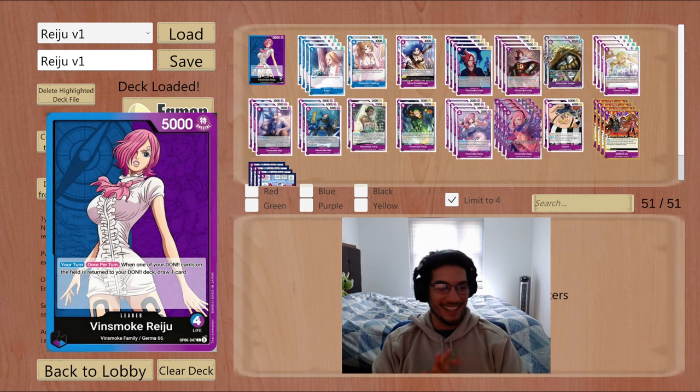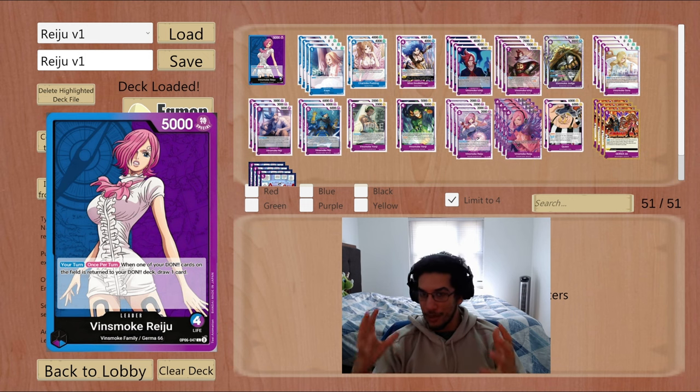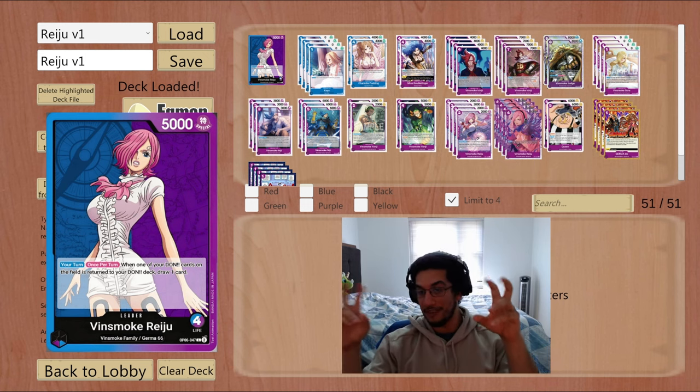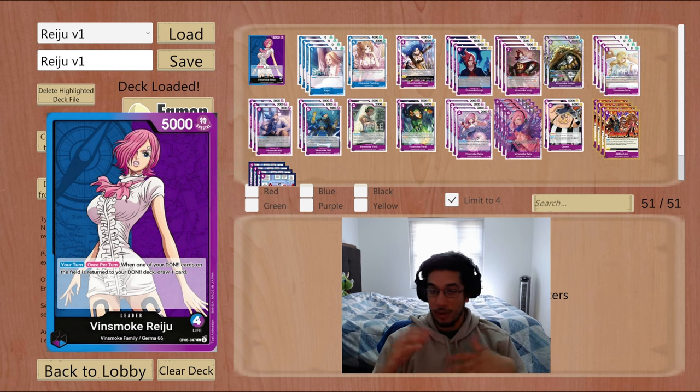Hey everyone, Sir Terman here again, and today we're going back to some Riju gameplay. Opio sits with this new blue-purple Binsmoke Riju leader. We haven't already showcased this deck before — there is a deck breakdown we did about a month and a half ago, which I'll have in the description below. Today we're not going to do the deck breakdown; we're just going to jump straight to the games. Today we have three games against Gekomora as we start getting used to playing on the Rank Simulator.